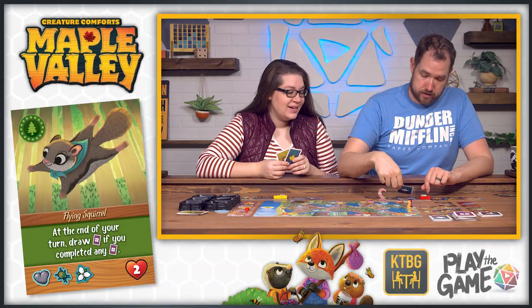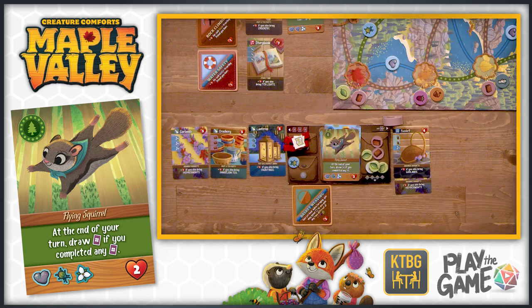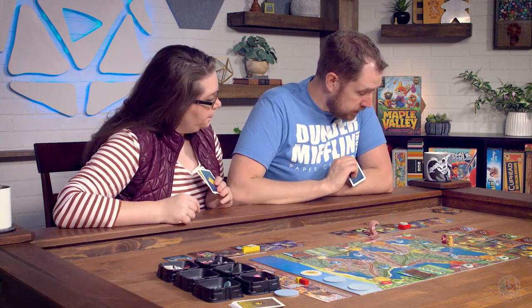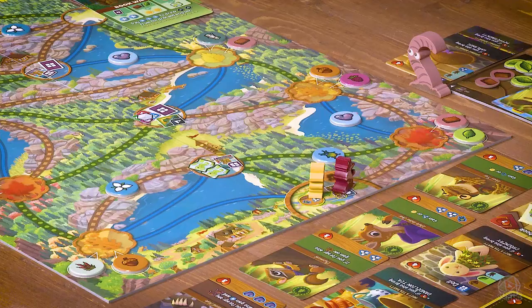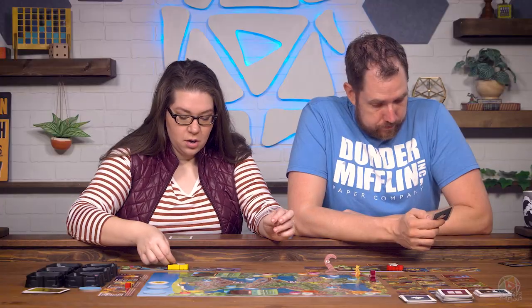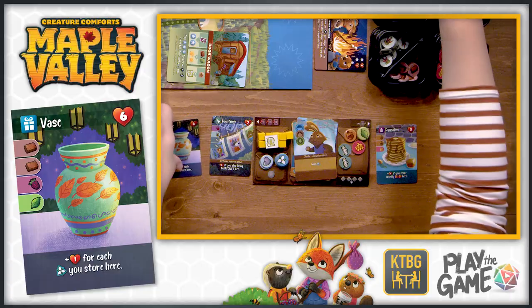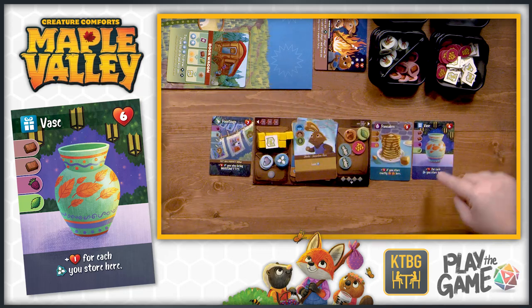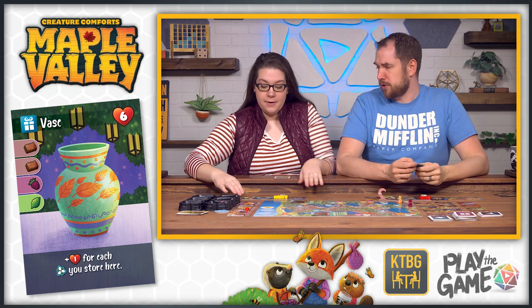Getting the flying squirrel instead. She's nice because if you craft a favor, at the end of your turn you draw another favor card. Then using the bunny friend to travel rock and gain a flower curiosity, collecting two clay and crafting the vase. The vase gives one point for every flower stored in it. You have the option to store at the end of the game - you don't have to store along the way.